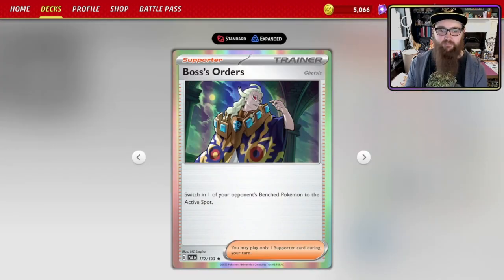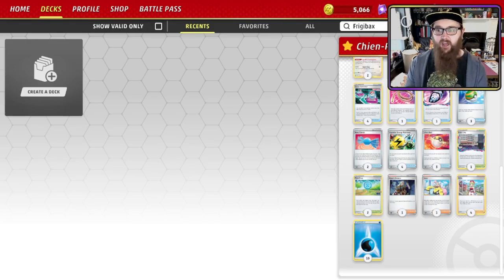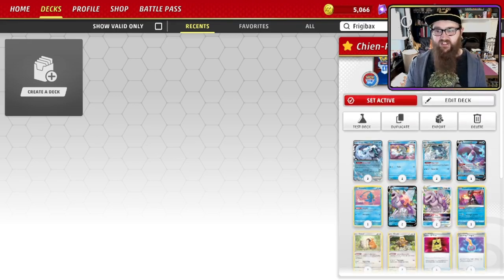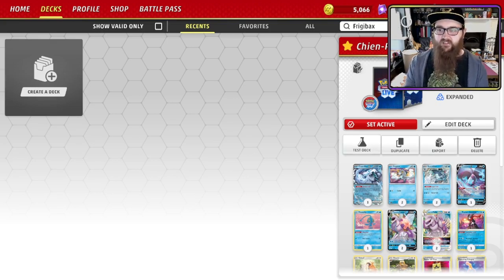The final two cards: Boss's Orders — switch in one of your opponent's bench Pokemon to the active spot. There's an argument to not include this having Cross Switcher, but it's always nice to have the option. And Iono — each player shuffles their hand and puts it to the bottom of their deck; if either player puts cards on the bottom in this way, each player draws a card for each of their remaining prize cards. If your opponent is getting ahead on prizes you can slow them down, but also if you have a really bad opening hand, use Iono rather than discarding everything — put those cards at the bottom, get a fresh hand, close enough to a Professor's Research without wasting resources. Finally, 10 energy — you'll be trying to search for two almost every turn with Chen Pao, and you'll have plenty to bring back with Superior Energy Retrieval.